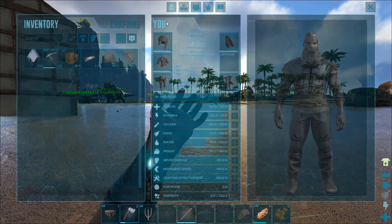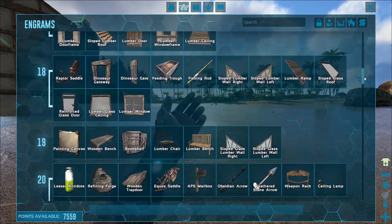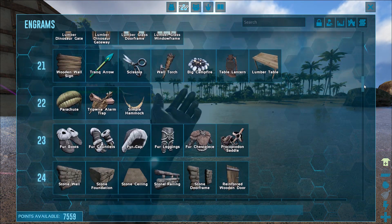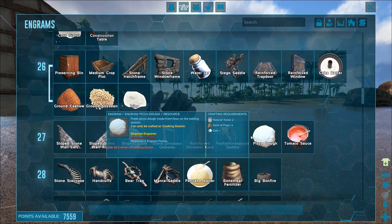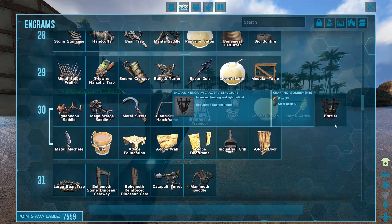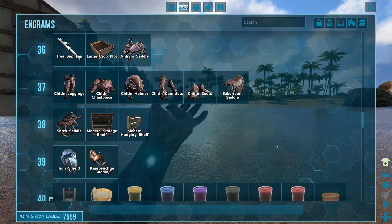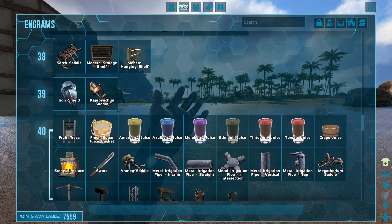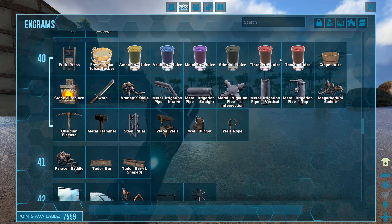I fixed the engram points problem so we now have all the things learned that I could learn. I did learn the fruit press and all the nice juices, so we're going to check that out later today.